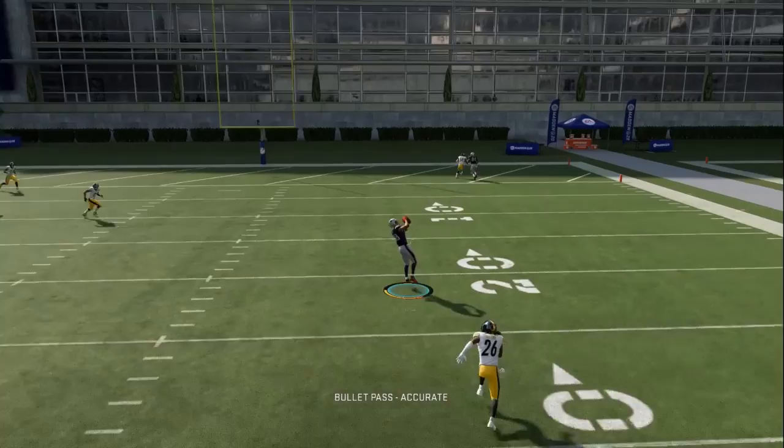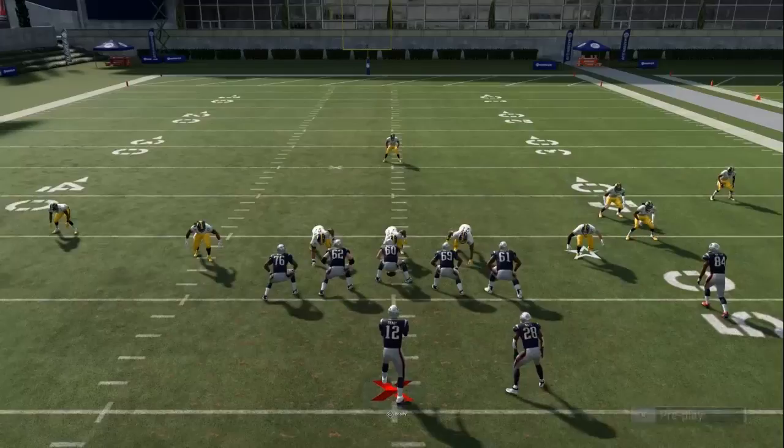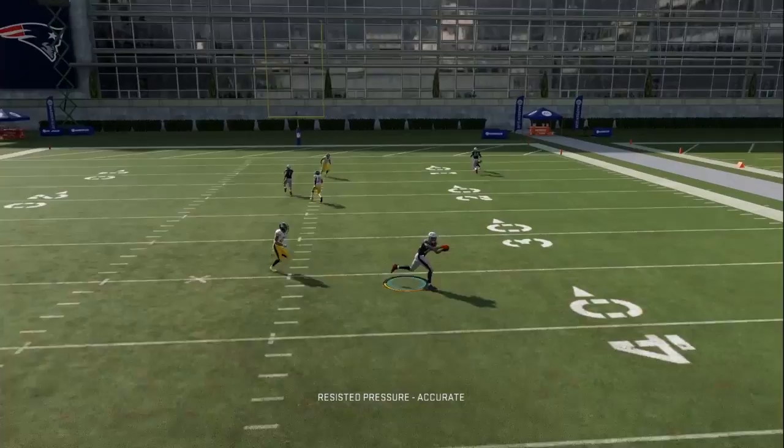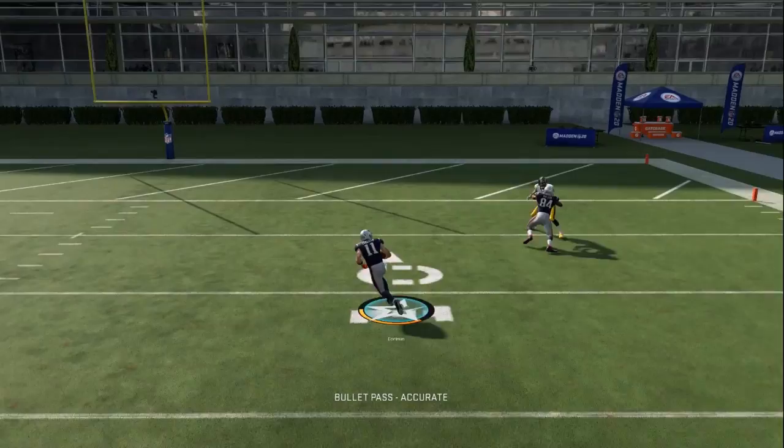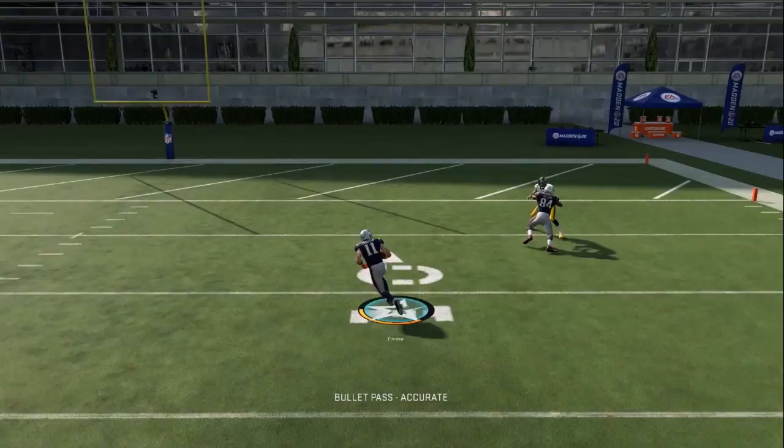The best way to develop pocket presence is to go into practice mode, don't worry about how many sacks you take or how many incompletions you throw — just get a feel for the cues you'll use to navigate through the pocket. Sometimes you're going to have to step up, sometimes slide step left, sometimes slide step back right. It's about feeling comfortable and using that ability for an advantage to help your overall passing game in Madden 20.